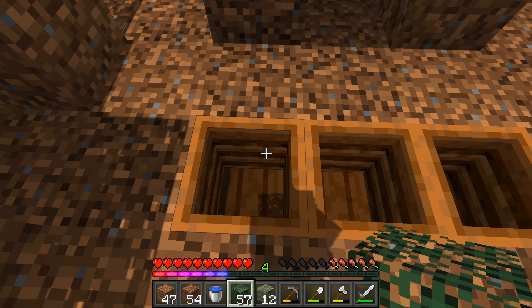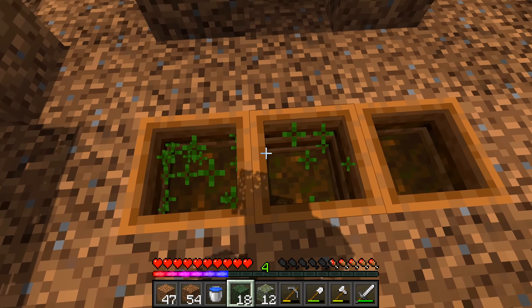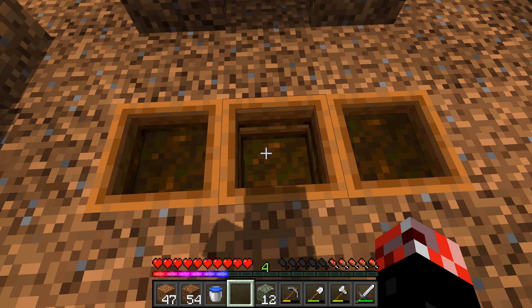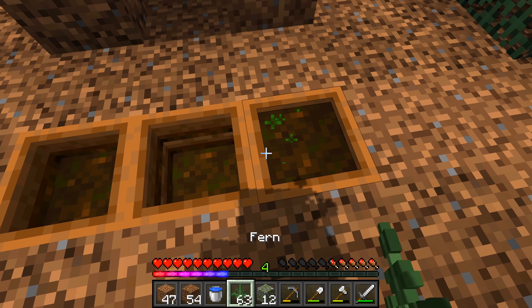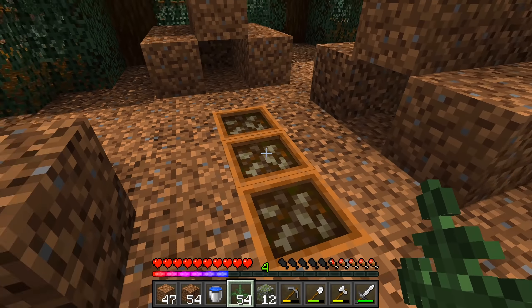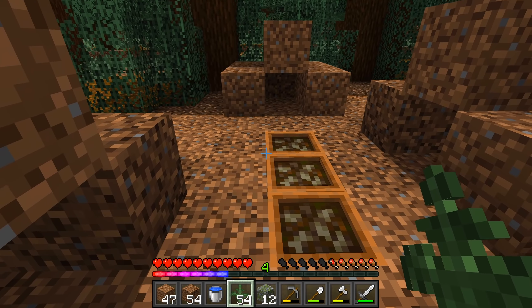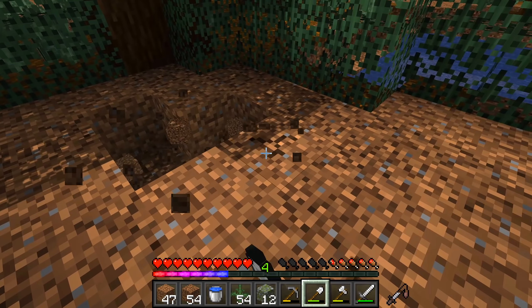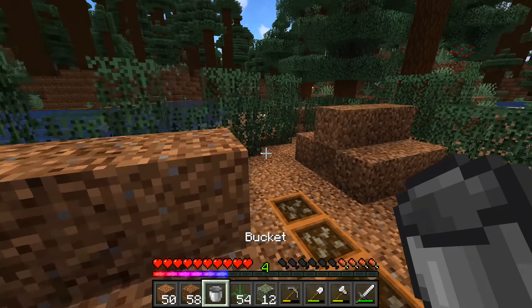Let's grab the composter and go ahead and fill it up. We're actually going to wind up using this whole lot — using ferns and whatever we have. For a feeding trough, I actually feel like that works pretty well, I'm a fan of that. What I'm going to do real quick is make just a little pond for a bit of decoration — a little decoration never hurt anyone.